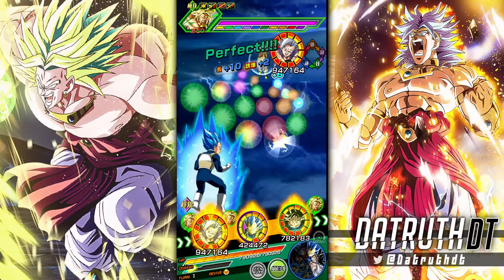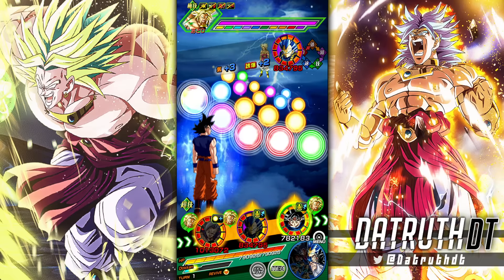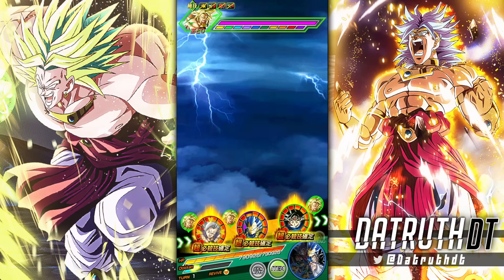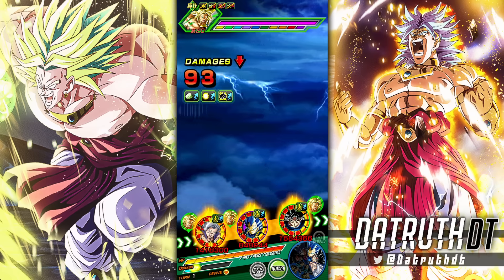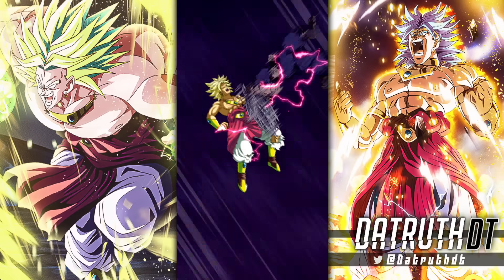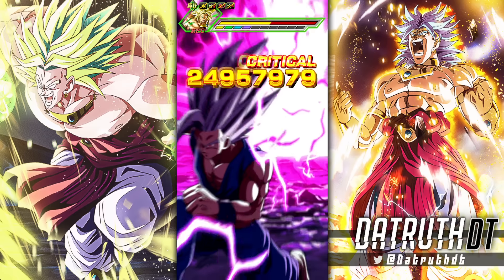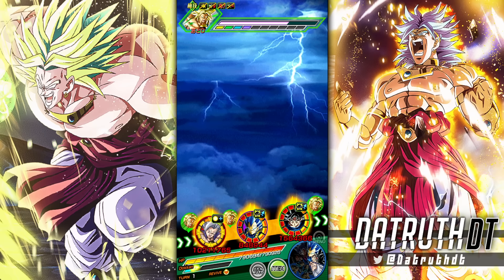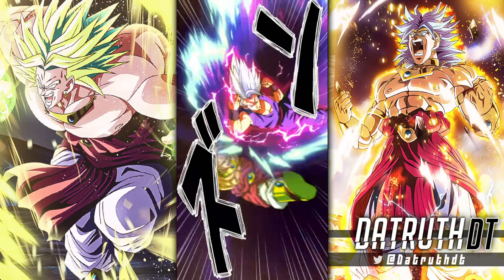LR Vegeta and Trunks with their Bond of Parent and Child leader skill is more than fine enough. I think every stage we just jump in and we'll win within just a couple of seconds. Beast Gohan is mega elite for events like this, Evolution Blue Vegeta is going to be crazy, Tech UI will be crazy. We could use some of the best LRs in the game with guaranteed crits and guaranteed additionals, so it should be pretty easy to trash Tech Broly very fast.